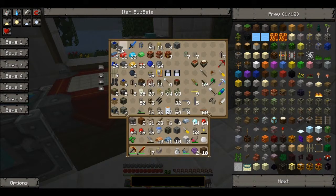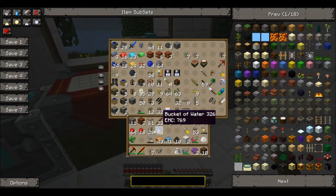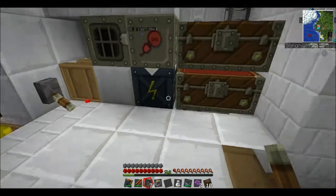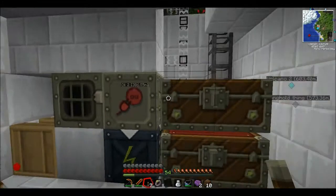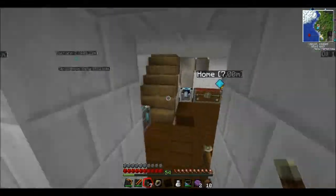Red Power — not forgetting that. 28 advanced alloy, a generator, machine block just chilling here — two of them. Mining laser — this stuff is charged. The mining laser — probably a good idea to charge it.